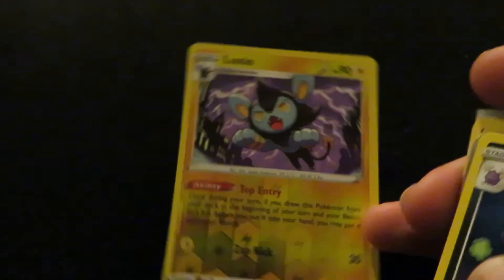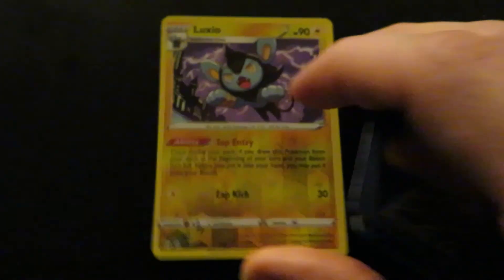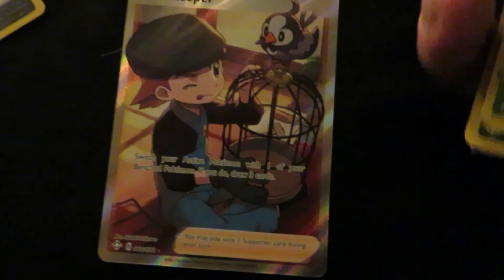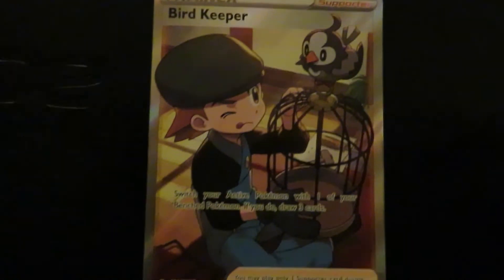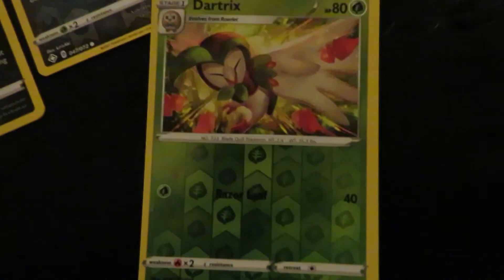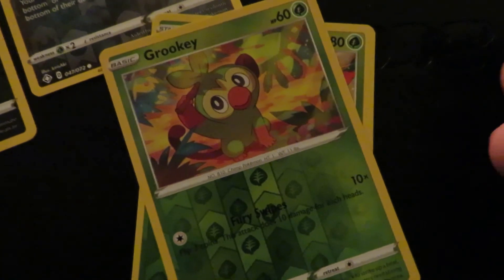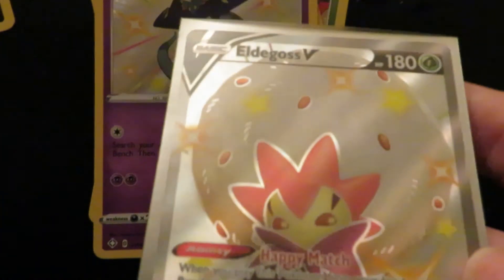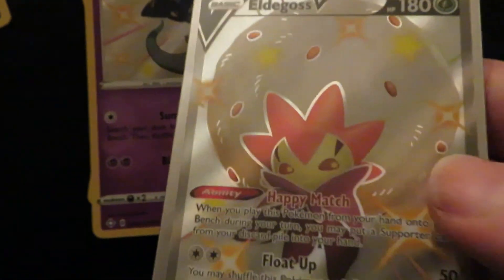Alright, Sleeve Club members, for this video the best pulls are: we got Luxio reverse holo, another Galarian Weezing, Nickit reverse holo, a Bird Keeper, Dartrix reverse holo, Vookie reverse holo, Dreadnaw holo, and Elegross V. Where's the VMAX at?